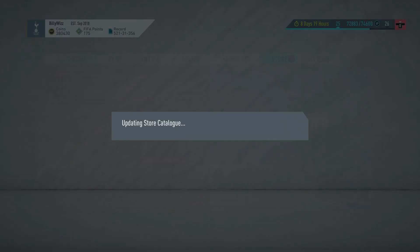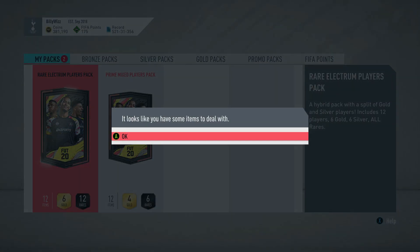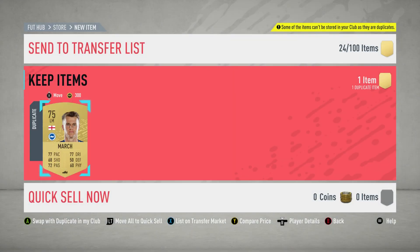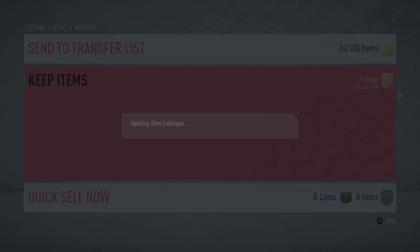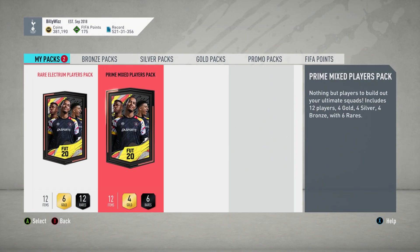I'm reluctant to do a lot of the untradable ones now. The reason being is that basically you tie all your money up in untradable players and it's all well and good, but then you find yourself skinned and you've got a load of crap players that you have to throw straight in the bin because your club's filled up with other crap untradable players. Prime Mixed Players Pack — let's do that one first. That's what we've got back for doing the SBC, and then the other one is the group reward.